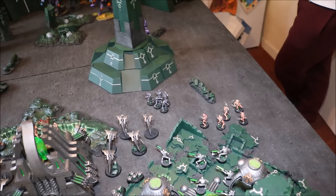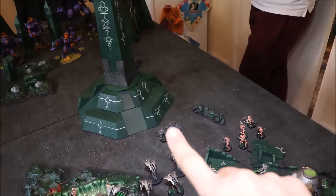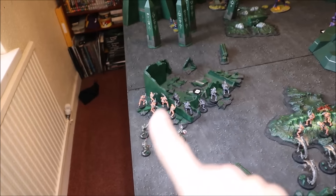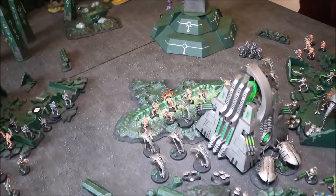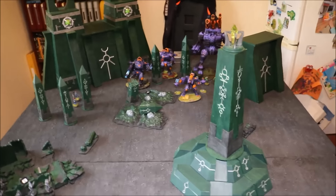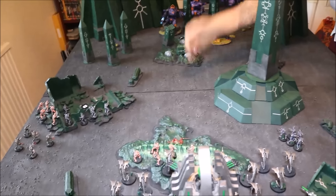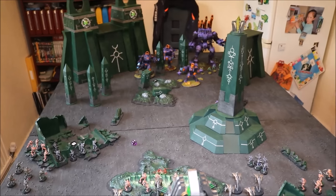I've infiltrated six units of Flayed Ones and I'm going to keep two aside for deep striking. I managed to get one unit within 12 inches of that Tau unit, another squad as a little backup, three units around this building with that objective, and one just in that piece of terrain with a dead Blood Angel. Ace has deployed and I am going first. I'm sure he's going to have a go at seizing the initiative. Seize the initiative — roll — a six! Initiative is stolen. That is not a good start for the Necrons. So here we go, it's going to be turn one for the Tau.